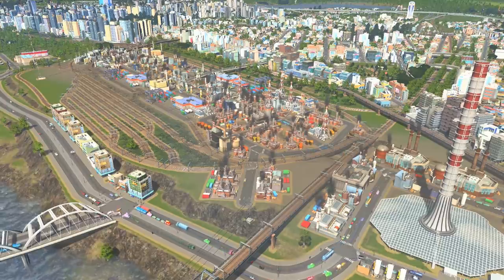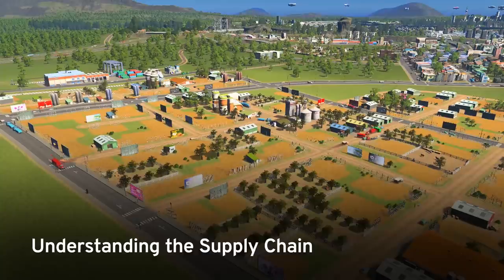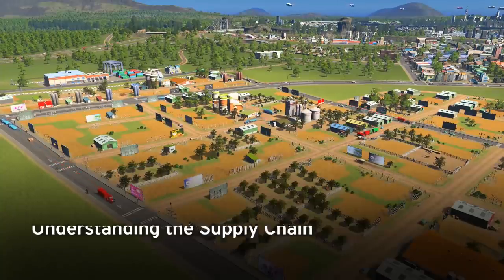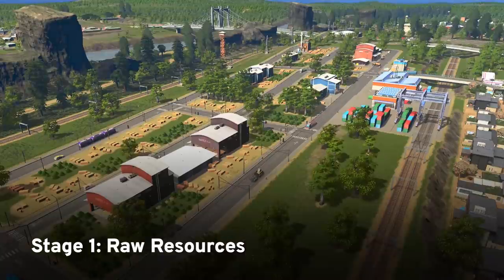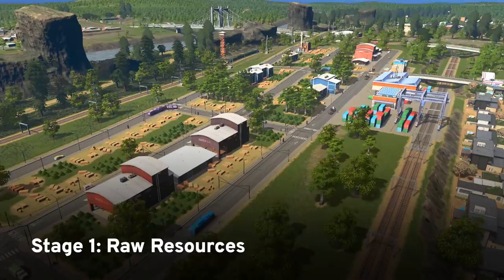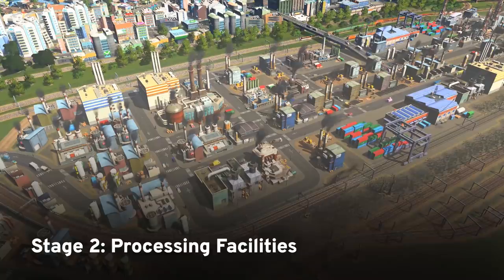When planning out your cargo network, it's important to understand how the supply chain works in the game. Cargo begins its journey as raw resources — whether ore, oil, agriculture, or forestry. Alternatively, these can be imported from the external region.